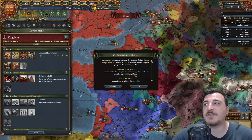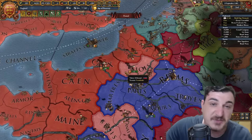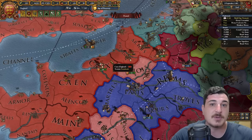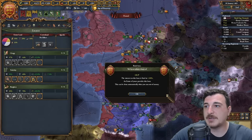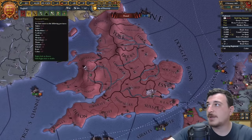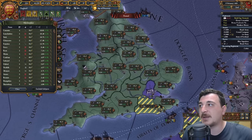Temples and cathedrals give extra tax and unrest reduction — that's a huge deal especially if you're going to be expanding a lot. It kind of makes it worth it to build the churches just for the unrest. The tax does scale with other reforms and modifiers that give even more tax in provinces with temples and cathedrals. We've gotten excommunicated, so I'm going to take the burger loans again to pay for indulgence and get rid of the excommunication — and we lost it after one month.